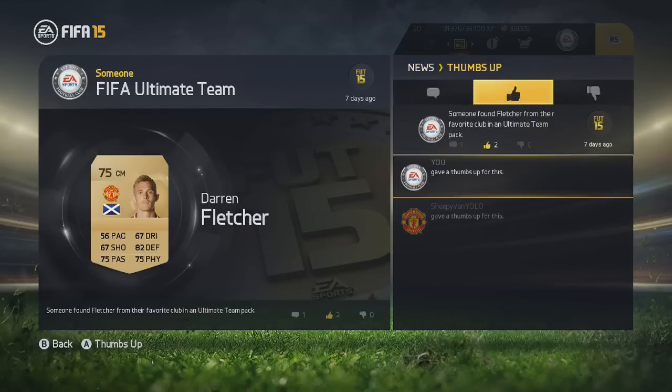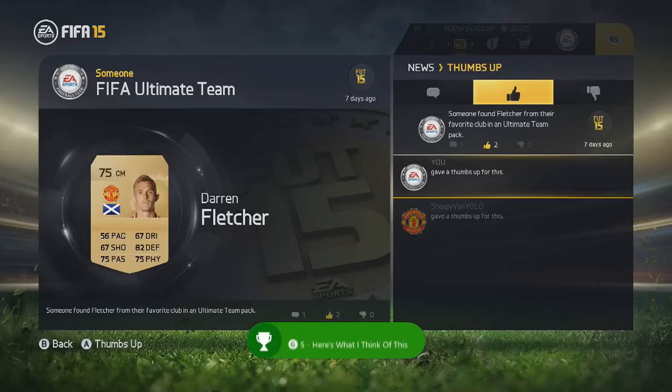First things first, you're going to press R2. You're going to see some new achievements or new things that some of your friends online have done. You're going to thumb that up and you're going to get an achievement straight away for 5 gamer score.